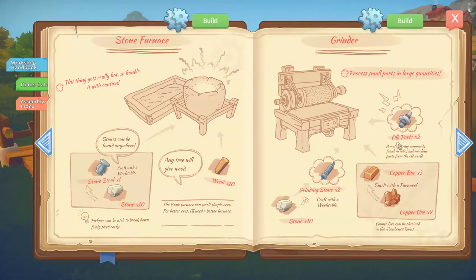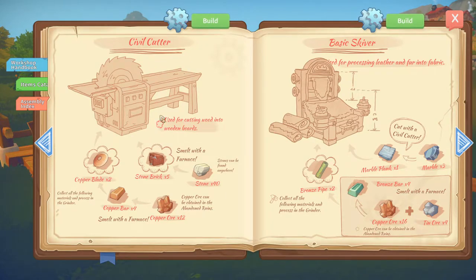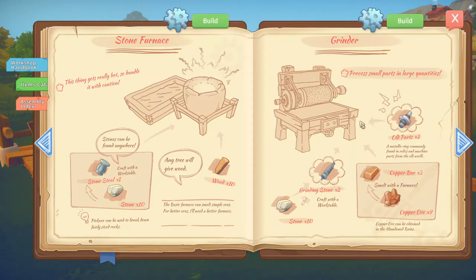I don't know if I can make that — I need the old fragments. I need a civil cutter for that, only then I can make it. But how can I obtain them? Let me look it up. That one is old parts. I accept the cookie policy. Cannot be purchased. Old parts can be found in abandoned ruins and are obtained using a relic detector.